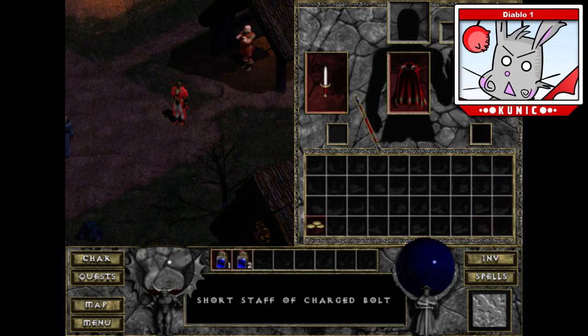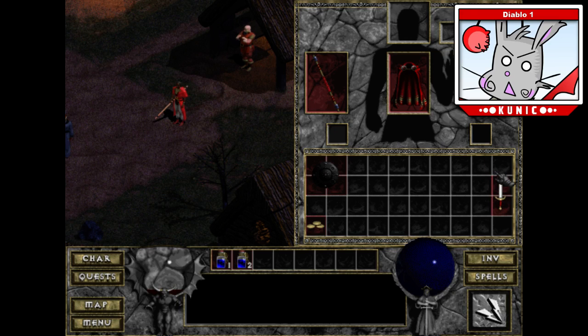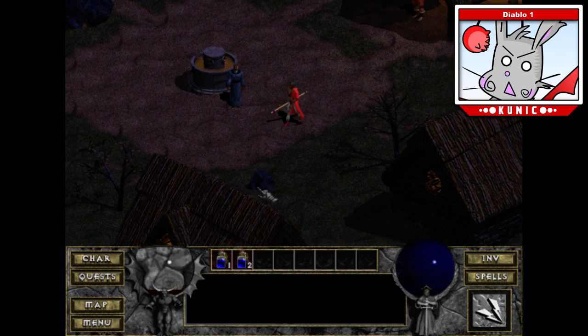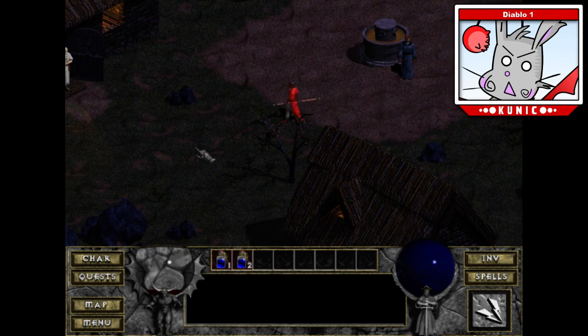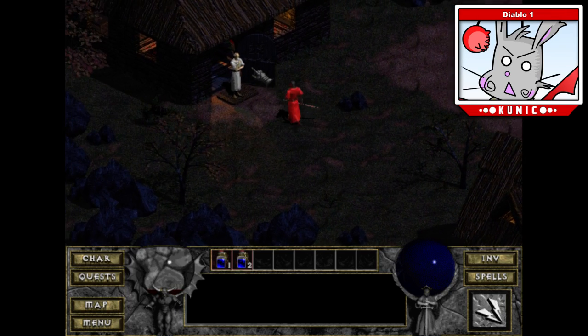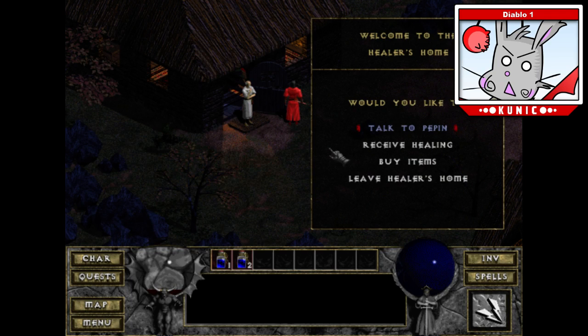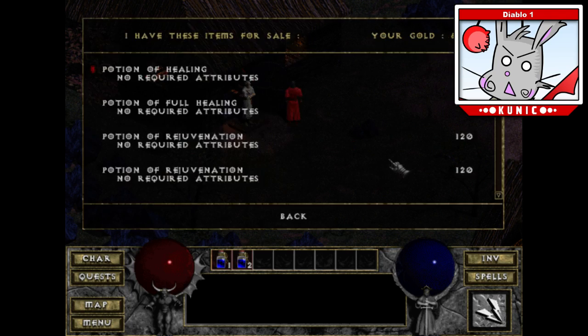Wait — this actually had a skill? It just defaulted and put the skill there, but I do have a skill! Well, I feel like a dumbass. I forgot that it did that. Okay, here's the cleric. Let me heal. He's healing. Let's see what he has — some potions. I'll buy one potion.